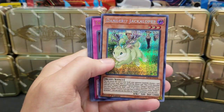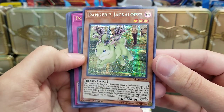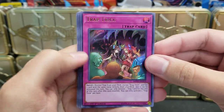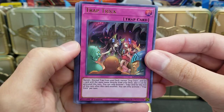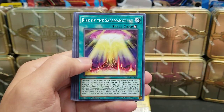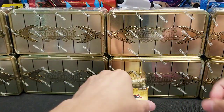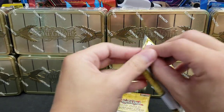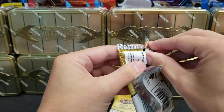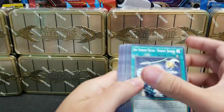So more duplicates. Danger Jackalope — so there's one ultra that became a prismatic secret. Very nice looking right there. And Trap Trick as well. A pair of very solid pulls there from a single mega pack. If you got those as your only two solid cards of the entire tin, you're still doing pretty A-OK right now, at least based on what values are currently at. Things will change.